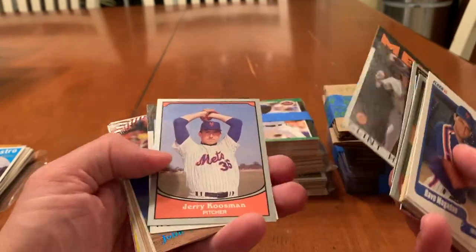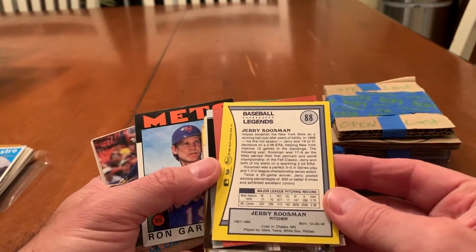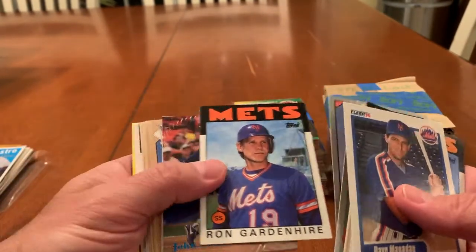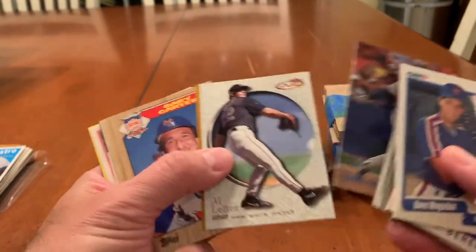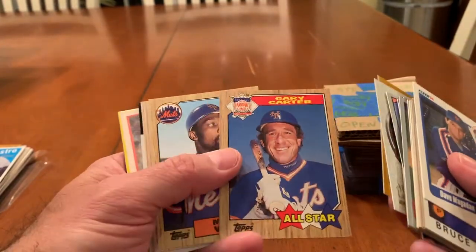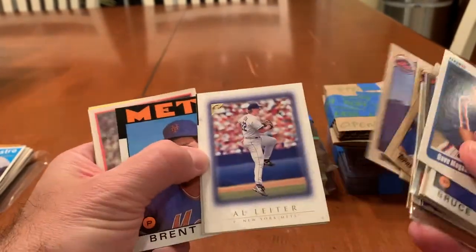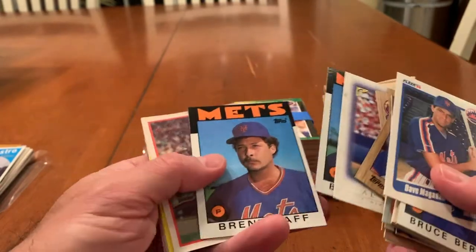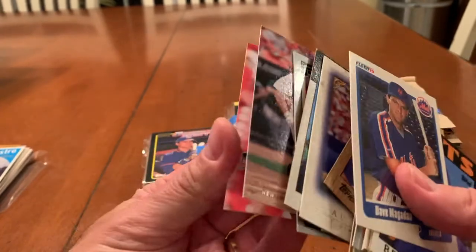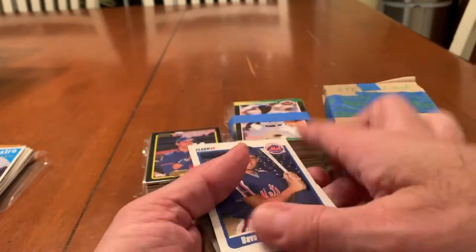Clint Hurdle. Jerry Koosman. I do love these cards. These Baseball Legends cards are really cool. Jerry Koosman was a highly underrated pitcher. Johnny Olerud. Al Leiter — it's kind of textured. Gary Carter All-Star. Mookie Wilson. Bruce Berenyi. Al Leiter. Another Bruce Berenyi. Sport Flex for Ron Darling. Hojo. David Wright. And a rookie card for Willie Collazo — whoever he is.